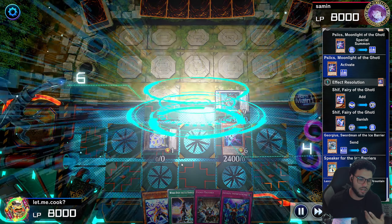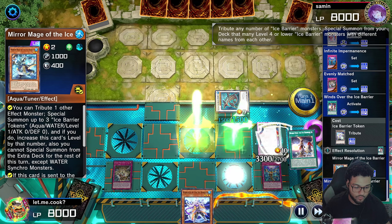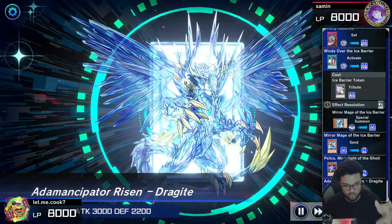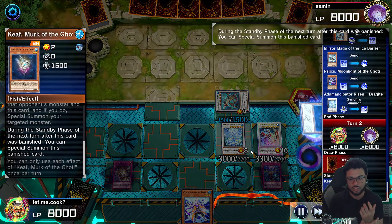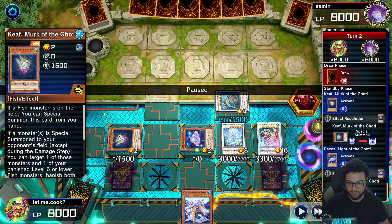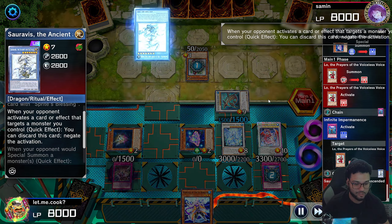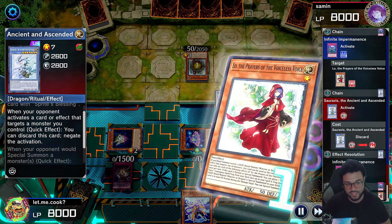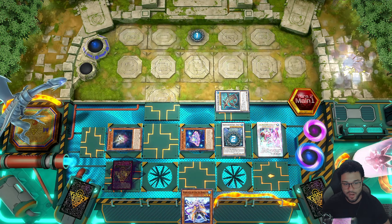We draw two cards, activate the Ariompos to banish Pisces. We get the Keef — and look at how the Gaudy engine flows. We draw two cards, activate Pisces to get Shift out here, then banish the Shift. Insane. We use our level four and level six to go into the Lancea. We activate Winds Over the Ice Barrier to use a level two and a level six to go into the Animatrix, because it's just negating a spell and trap and it's too good right now. This also protects our Lancea from Infinite Impermanence. We special summon the Teeth, specially summon Paces, and leave a fish monster in the banished zone so we can activate Keef to special summon it.